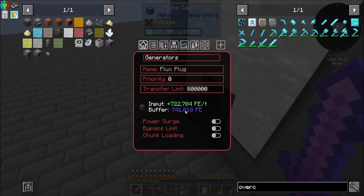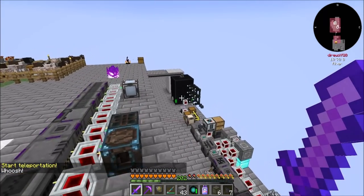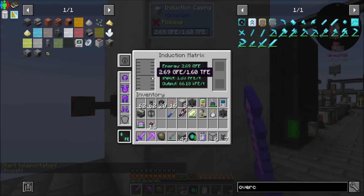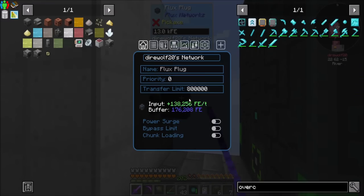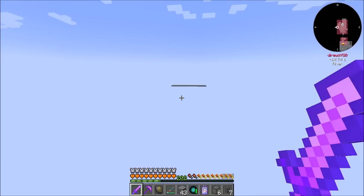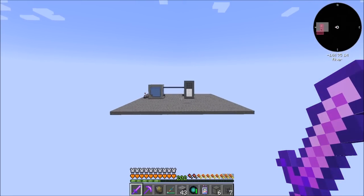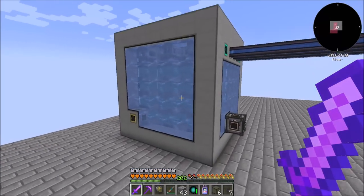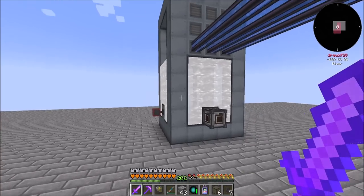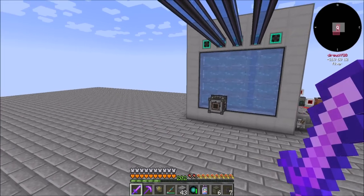140 million RF a tick — that's cool. Let's bypass limit on you. And over on this guy, we're bypassing limit as well. Now we're cooking! And we might as well make sure that you are also set to bypass limit. That means we have plenty of power storage and all that good stuff. We should be making lots of nuclear waste — we've got 80 buckets worth of it already, and it's cruising right along. About a million RF a tick, looking good.